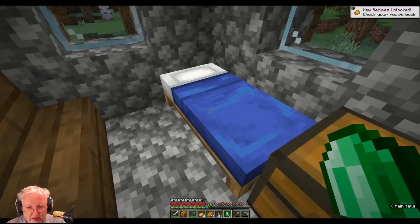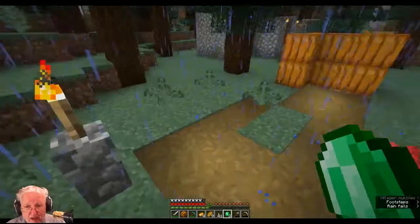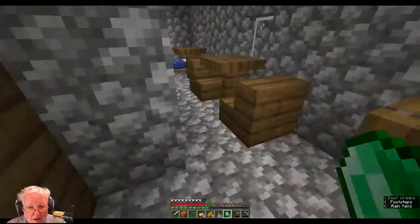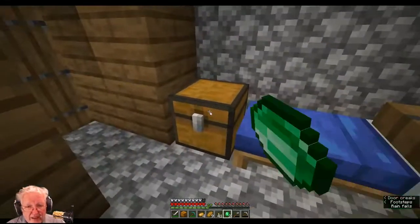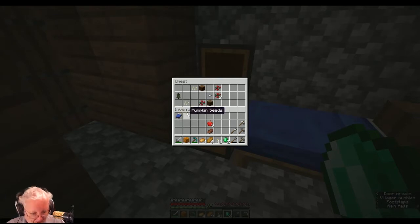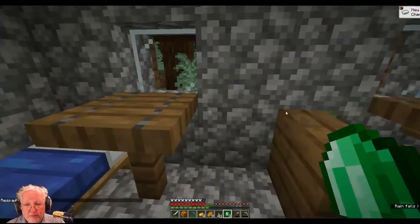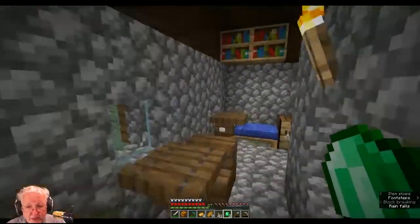There's two beds in here. The chest has some pumpkin seeds — oh, that's good. There are some sweet berries, and there's an iron nugget. You can only sleep at a set spawn reset point. So you need a bed — JLG needs a bed. JLG13 says yep. Now let's see if I can make it back to my place. I don't know if it's bedtime or not. JLG13 says it is noon.